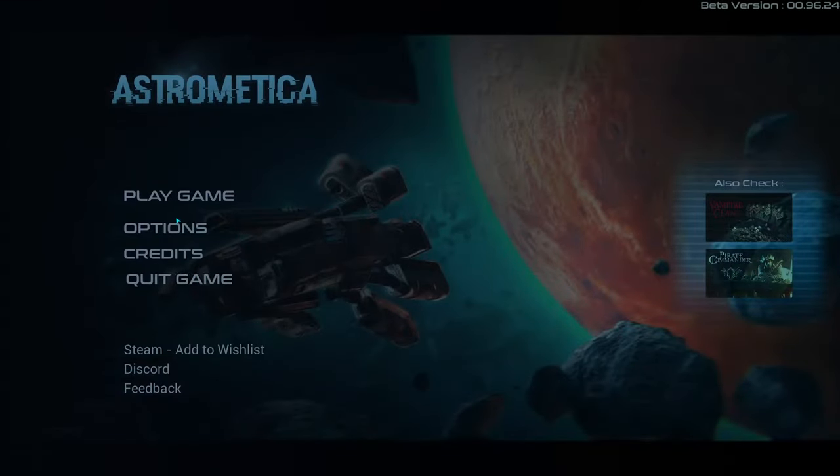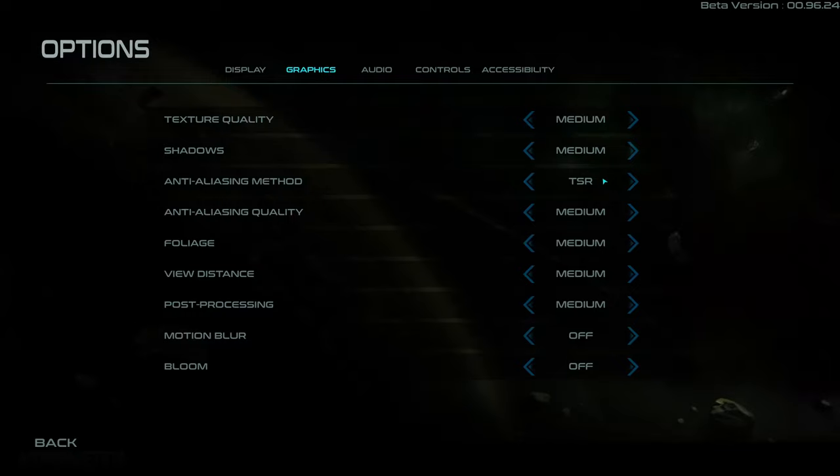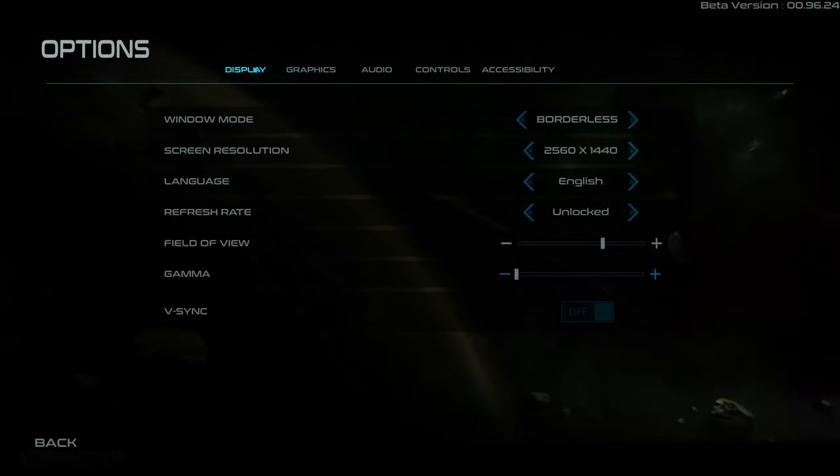Should we check the options? Window mode borderless, sure. 1440p resolution, language, refresh rate unlocked, field of view — that's fine. Gamma and so on. No Vsync. I didn't change any of this, so I think we're just gonna leave it all as is. Usually demos are pretty rough at 1440p, but let's just go.